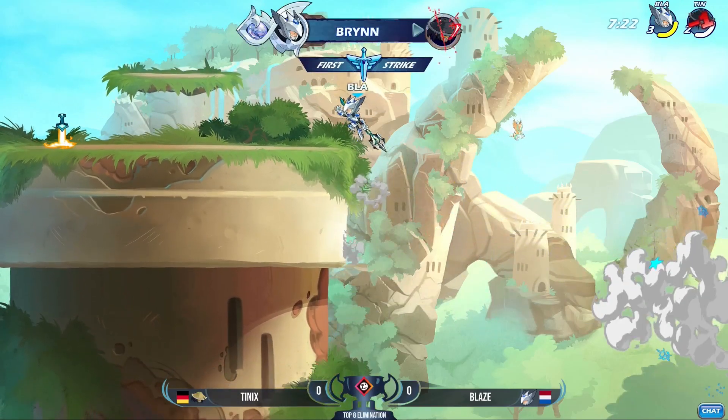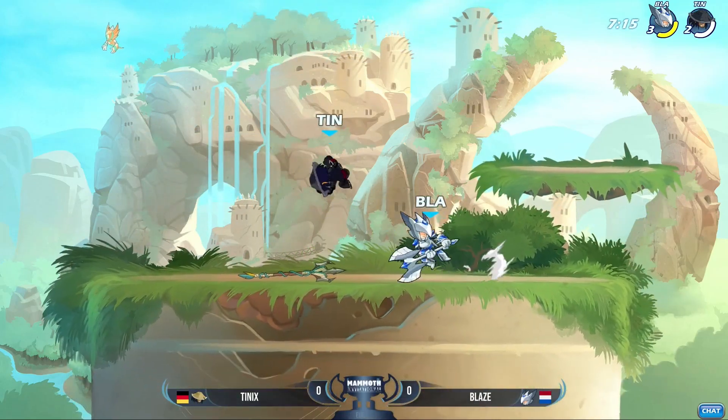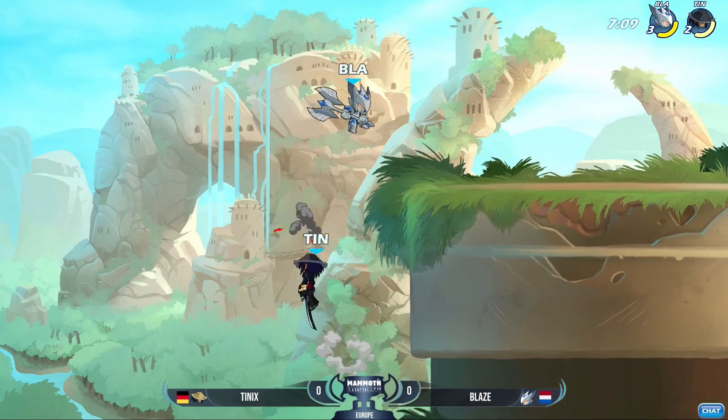Blaze goes back over, takes the easy way out on that one. Great choice from Blaze — you saw him make the move, but he didn't actually commit anything with any type of recovery frames or anything like that. It was just movement over there to put the threat out and then back over to the wall, cleaned it up with a ground pound. Really easy.